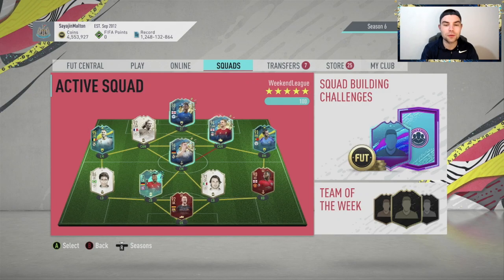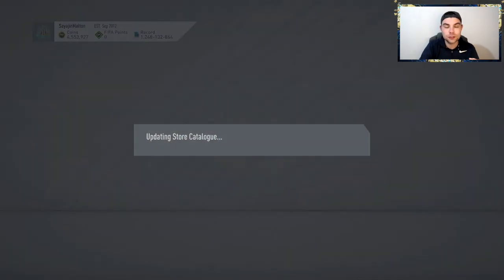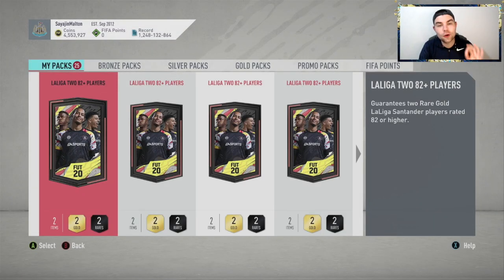Hey, how's it going guys, welcome back to another video on the channel. Today I have a very exciting video for you. I've just finished off the Flashback Damnit in the Towel video, so hopefully you all enjoyed that. But today we have 25 of the La Liga 82+ upgrade packs — hopefully we can get something good. We're going for the Messi's, the De Jong's, the Suarez, the Ramos, the Varane — so many good cards.